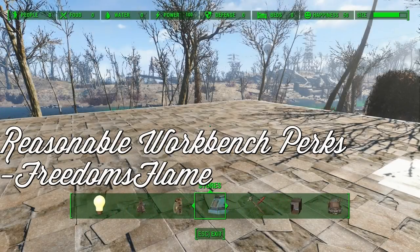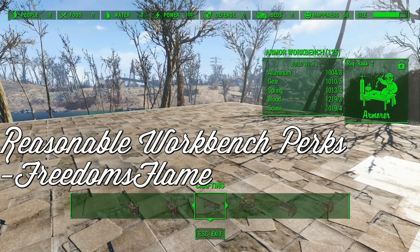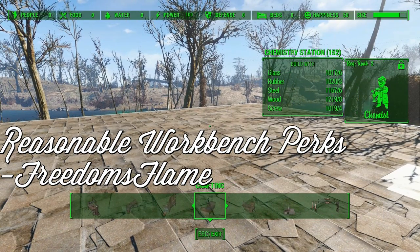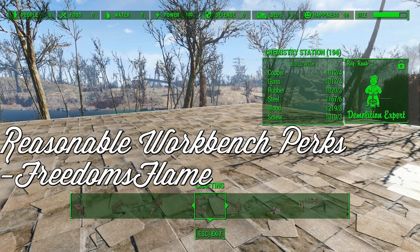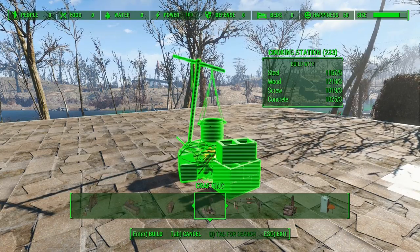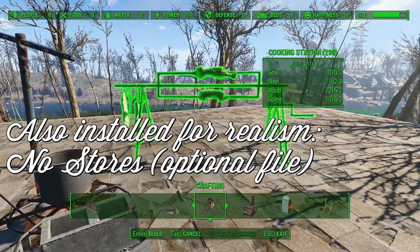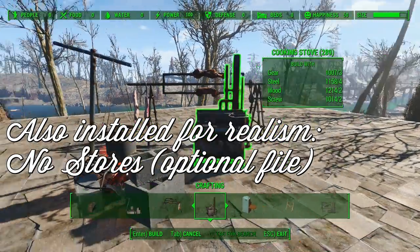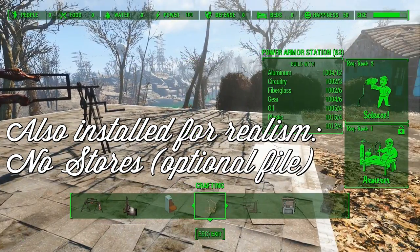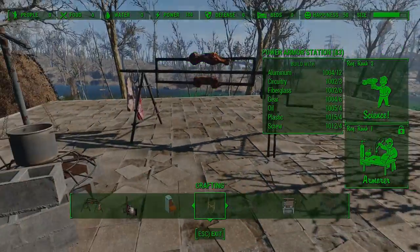Reasonable Workbench Perks, by Freedom's Flame, changes the perk requirements for crafting benches so that you don't have to be a rank-2 Local Leader with a charisma of 6 just to be able to cook your famous Mirelurk cakes. With this mod, each bench now requires level 2 of its respective perk. For example, creating a weapons modification bench requires rank 2 of Gunnut. There is also an option to apply the same adjustments to constructing stores. However, we feel that a requirement of rank 2 in Local Leader is pretty realistic to convince a merchant to sell and buy goods at your settlement, and you don't need to be a weapons expert to convince someone to set up a trader post. Great work by Freedom's Flame, and we highly recommend Reasonable Workbench Perks for more immersive access to crafting benches.